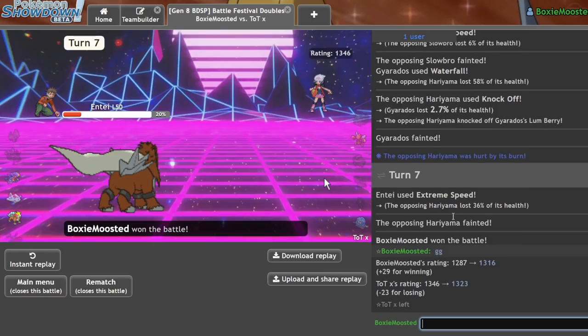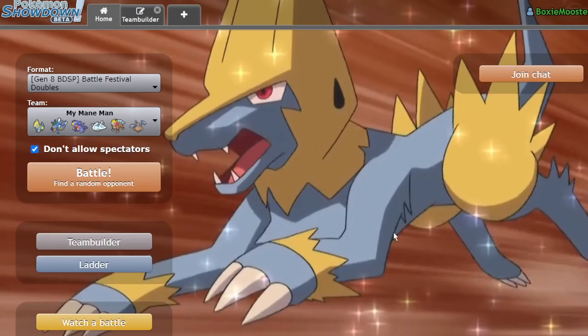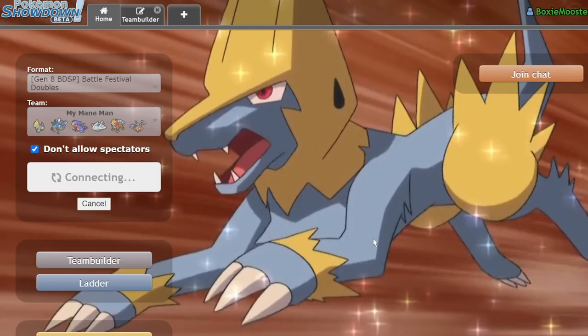I Extreme Speed the Slowbro every time and go for Protect — they should be Faking Out Gyarados, and I can probably take one Surf with Entei. They actually double-target my Entei, which is really bad — but I live! I can win this. Extreme Speed — as long as they don't have Bullet Punch I win, because they definitely don't have Protect on Slowbro, and two Waterfalls should KO Hariyama. I flinch — wait, Knockoff? Yeah, I win. GGs! The crazy teams are the ones getting to me today, but I keep winning.